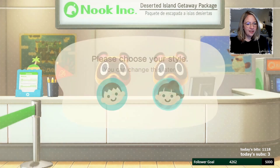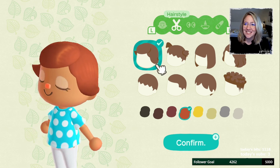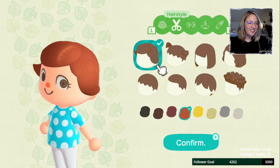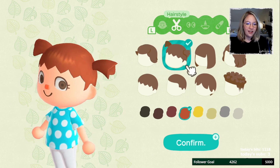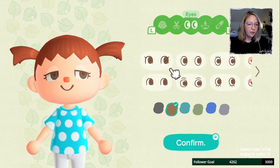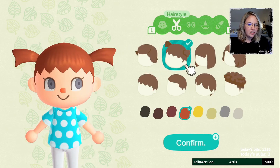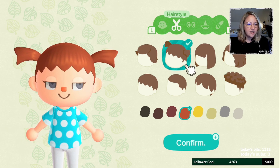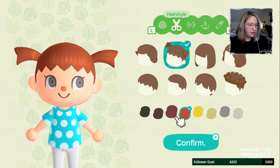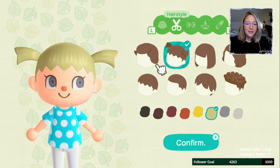Oh no, the hairstyles! Okay, first of all I'm definitely more pale. For hairstyle — these are the eyes my sister is using, we are going to probably go back to these. I do have this color. The first time I started my first island, Neverland, I think I had this hairstyle when I started. Also we are going to have this color again.